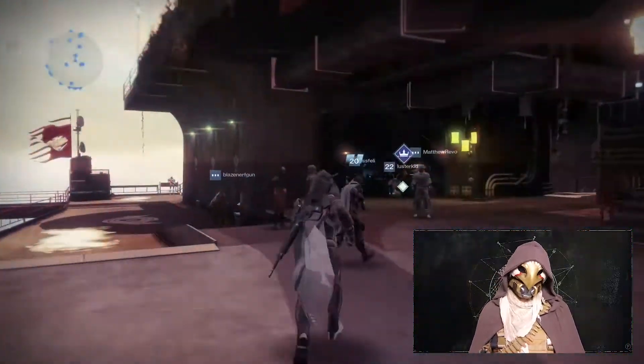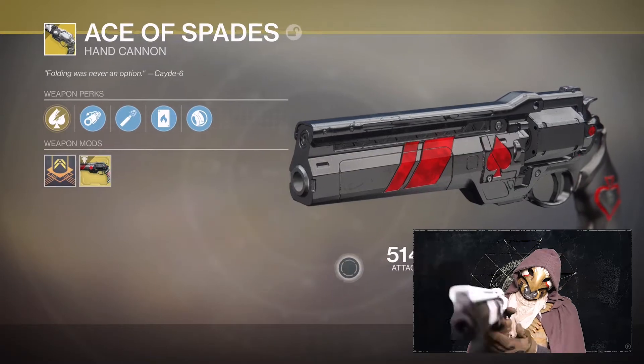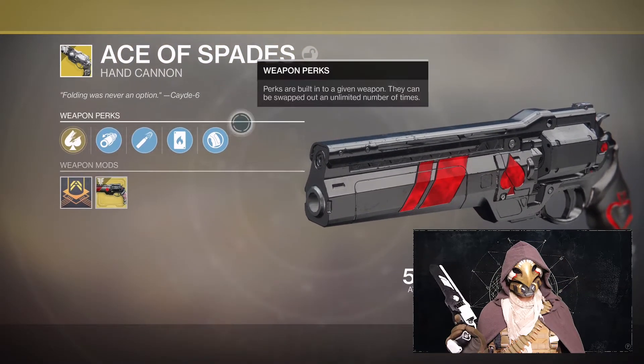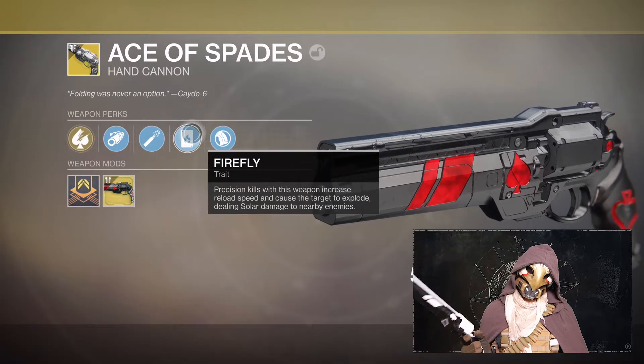Go back to Banshee-44 and bing bang boom, the Ace is now yours. It comes with a couple of great perks. The best one being keeping the radar on while you're aiming down the sights. It's got a little kick to it and it's more effective at medium range. But get a kill and you'll get a reload speed buff, as well as extra damage for a limited amount of time.